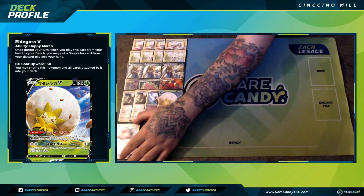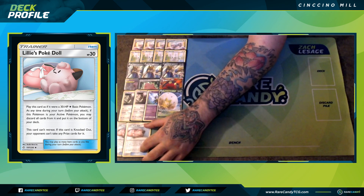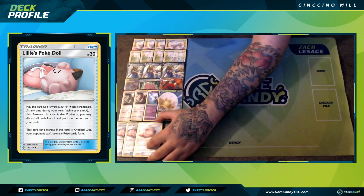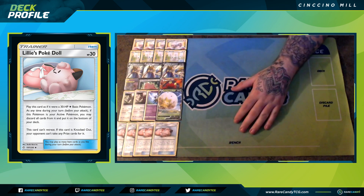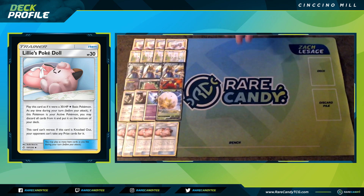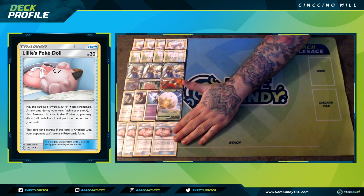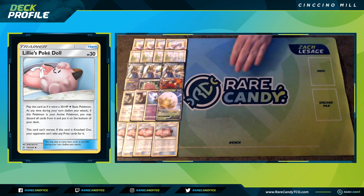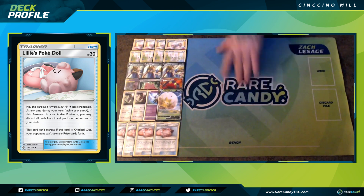This deck plays four copies of Lillie's Poké Doll — it's not really a Pokémon, but we treat it like one. It's kind of like a colorless 30 HP Pokémon that you play down on your bench. Lillie's Poké Doll is the Pokémon we want to see knocked out over and over, because our opponent draws no prize cards for it. If you're worried about your opponent playing Fiona, you can put down two copies so they could switch into it.